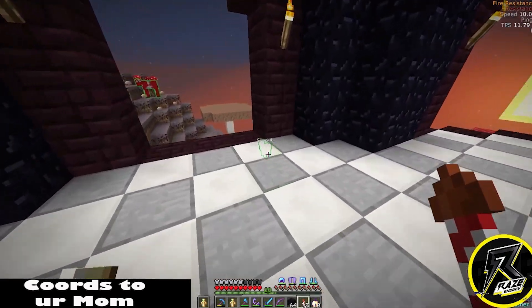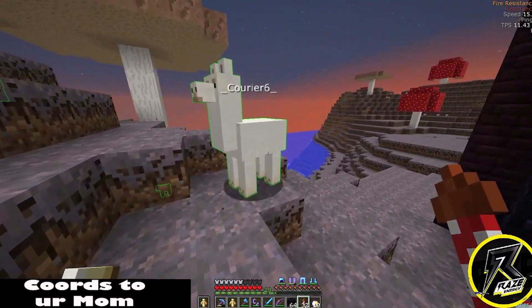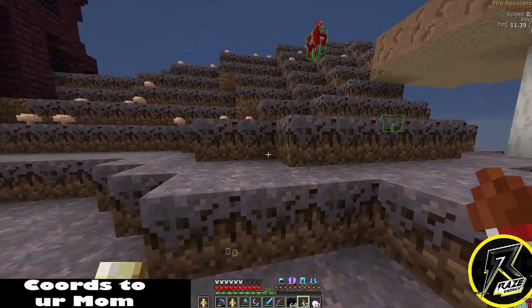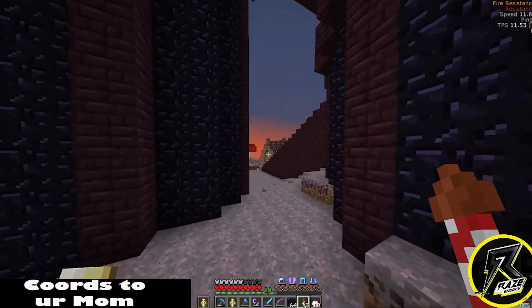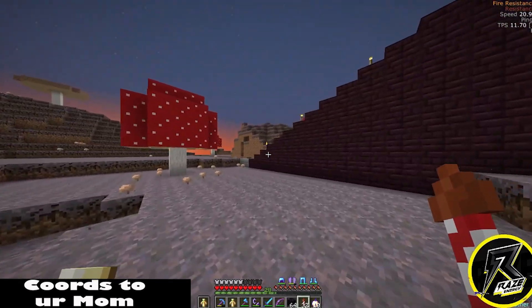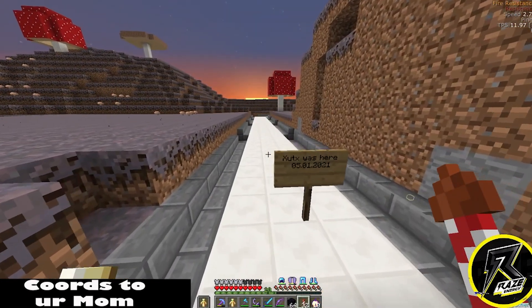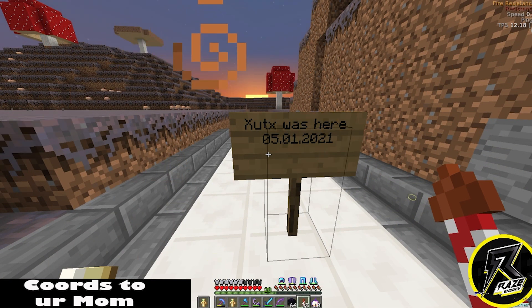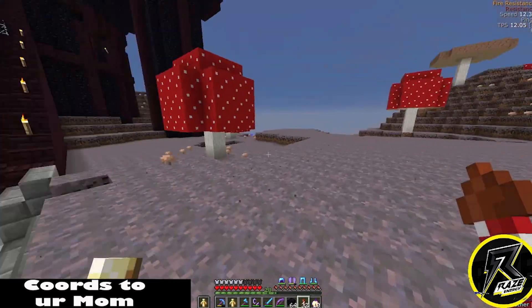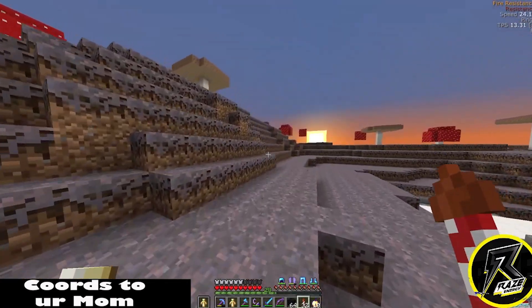Holy crap - so we have a llama tamed by Courier Six. That is cool. Let's get a look around the area and see what else is out here, and then we're gonna go through these buildings. Courier Six - so somebody was here. I'm guessing somebody was here on January 5th. So we got a llama tamed by Courier Six, that's awesome. You got a portal over here.